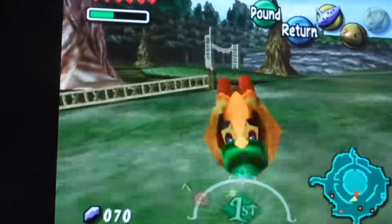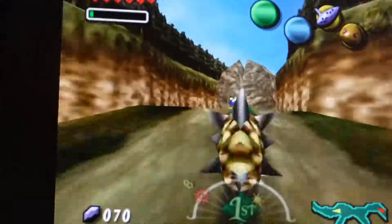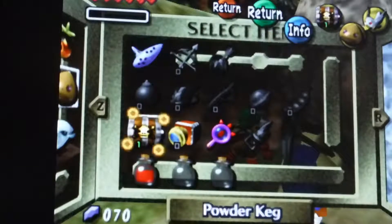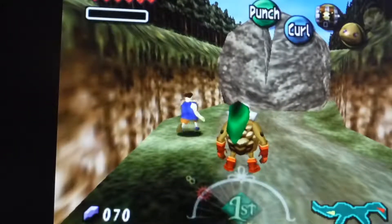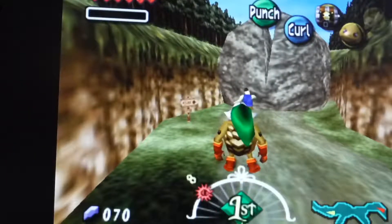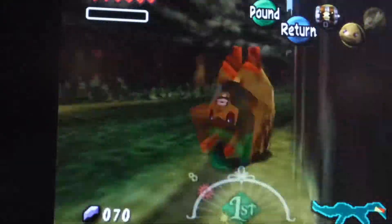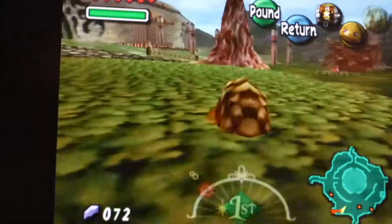Now let's head over to Romani's Ranch. I'll go over here and blow up the rock with your powder keg. Oh shoot — I have to buy another powder keg. I threw that bad. Sorry, you guys. You win some, you lose some.